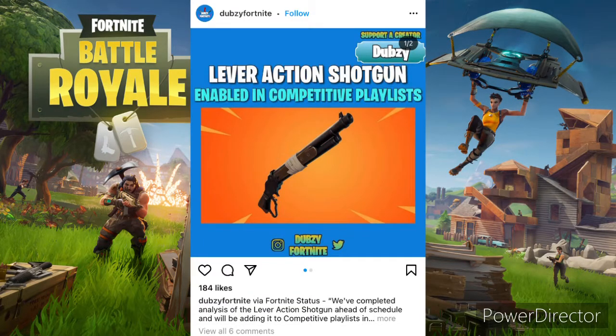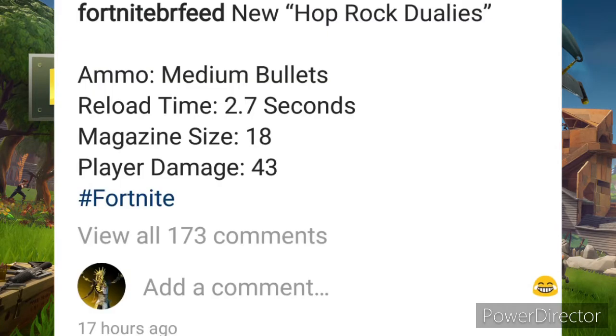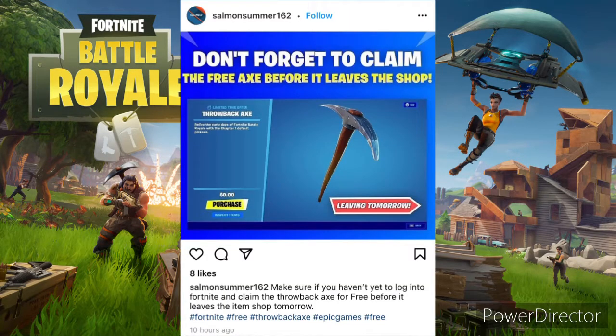Today they added the lever action shotgun. Next, we have the new exotic weapons — Fortnite didn't tell us they added these. It's the Hot Rock Dualies, and the ammo is medium bullets. Reload time is 2.7 seconds, magazine size 18, player damage 43. Also, the Throwback Axe is in the shop today so you can get that.